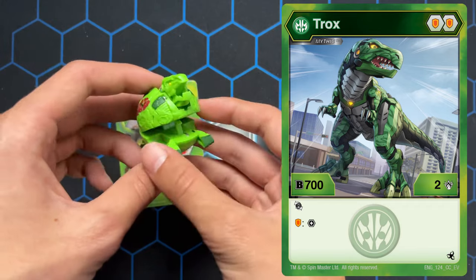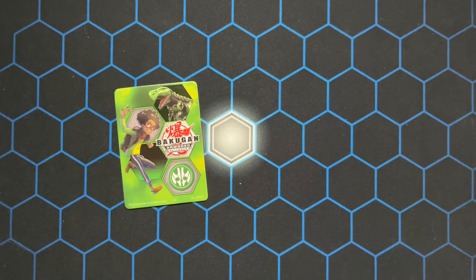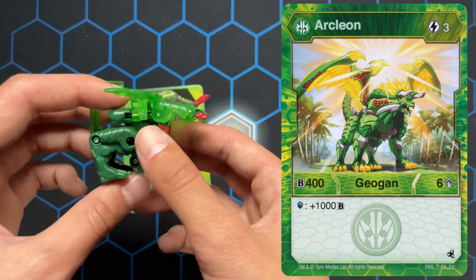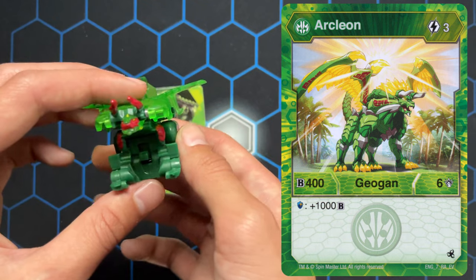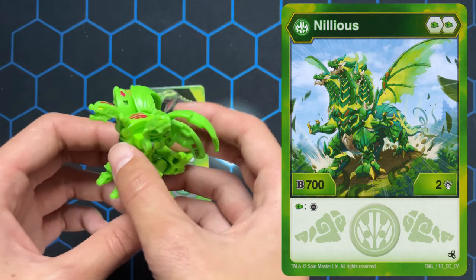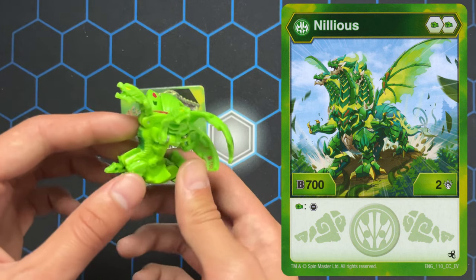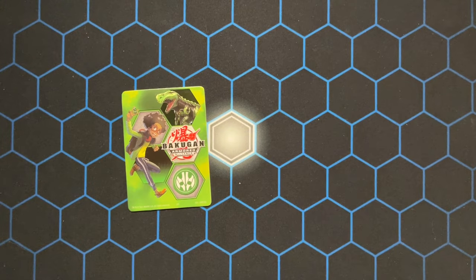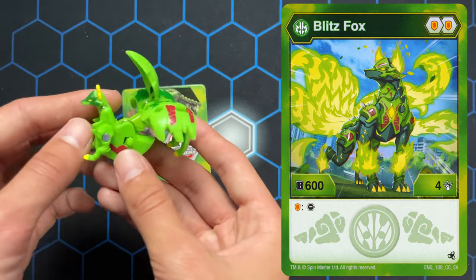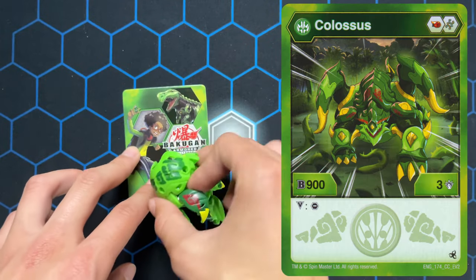This is Mythic Trox. We got Parkleon. This is Nilius. This is Blitzbox.